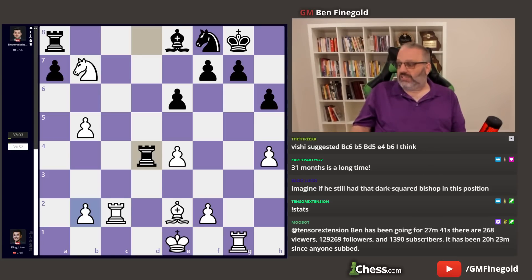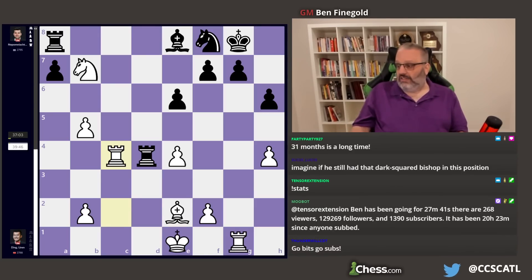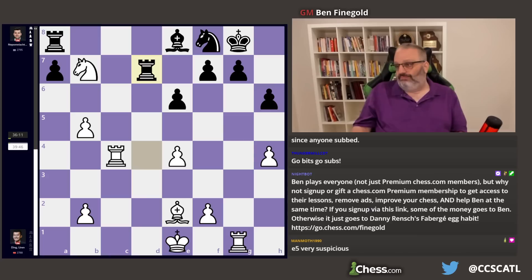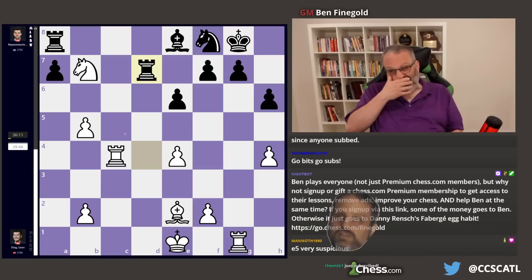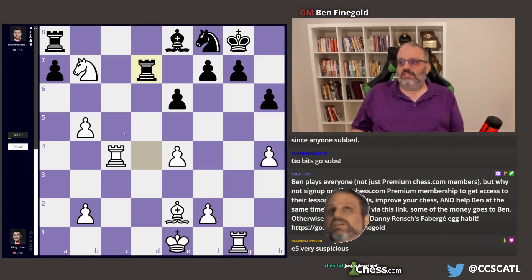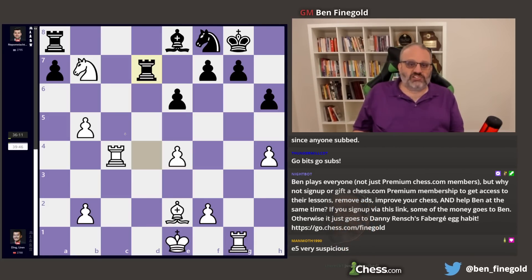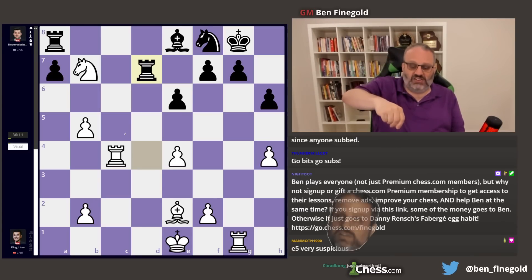White played Rook C4, defending his pawn. And White wants to trade everything so the game ends in a draw. Black correctly played Rook to D7, attacking the knight. And knight has to go either here or here. Now the strangest thing that happened in the match happened here — the strangest non-chess thing. Ding picked up his Knight and put his Knight on C5, and with his hand still on it, put it back at B7 and started thinking again.